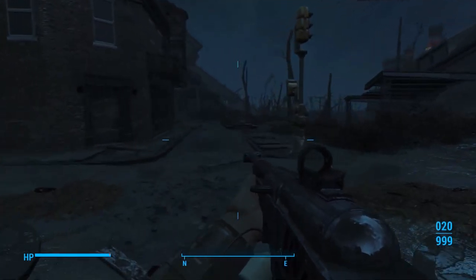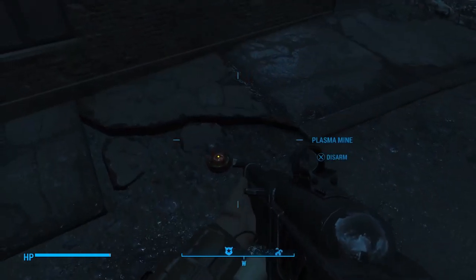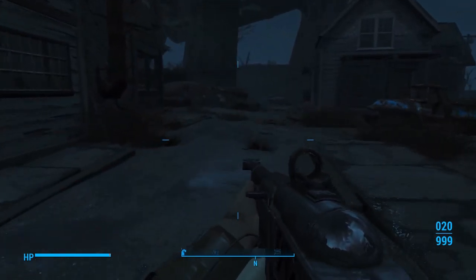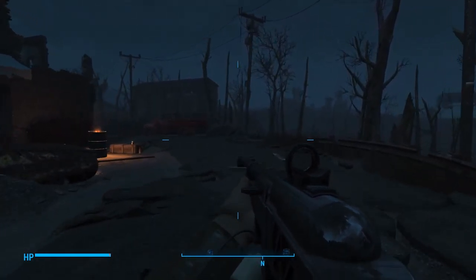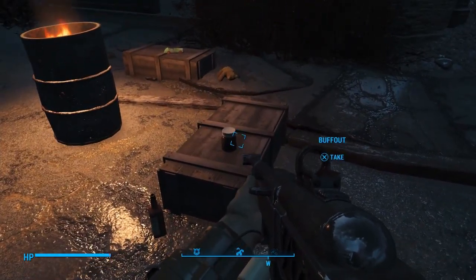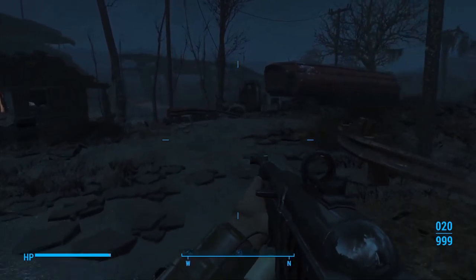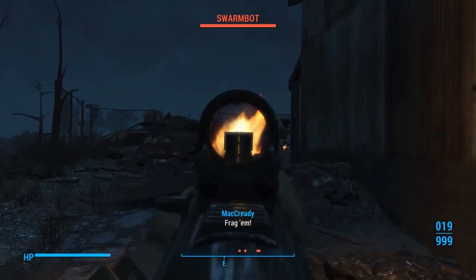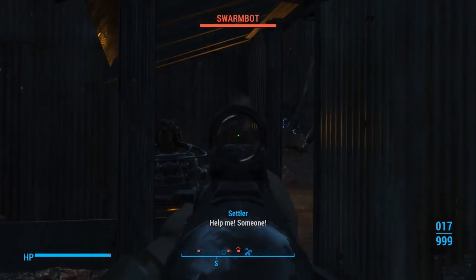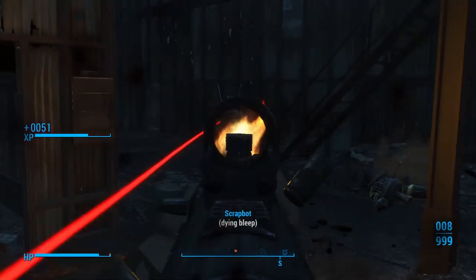We're going to take this road, and we should have all the gunners dead from Quincy here, so we shouldn't have to worry about them. Disarm that mine. Then we're going to take a right, and then a quick left. Let's grab this buff out. You want to be careful — most of the time there are some robots over here that want to murder you. Even though they say they're saving the Commonwealth, they are not. Well, I couldn't save you, lady. You were in the doorway. Sorry.